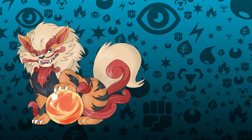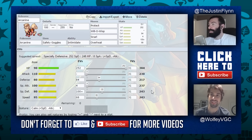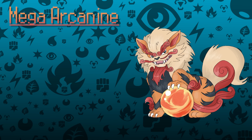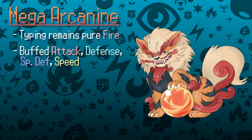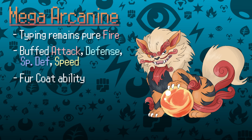Regular Arcanine is similar to Raichu in the sense that we've seen it do well occasionally in VGC — it actually won the Massachusetts Regional Championships last year on a Perish Trap team. One of Arcanine's niches lies in its ability to build offensively or defensively, with support moves such as Morning Sun and Will-O-Wisp, as well as offensive attacks like Flare Blitz and Close Combat. I think it makes sense to stick with just Fire typing as a Mega, with even increases in Attack, Defense, Special Defense, and Speed, and the ability Fur Coat — which halves damage from physical moves — making it a complete tank against physical Pokémon like Kangaskhan and Landorus.